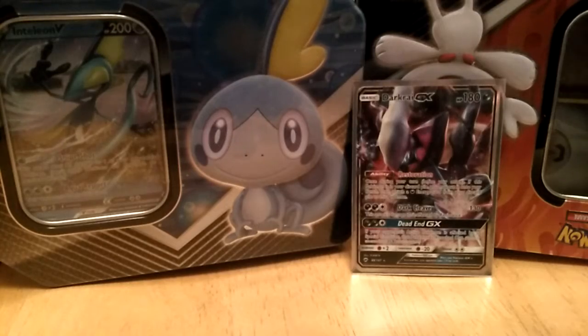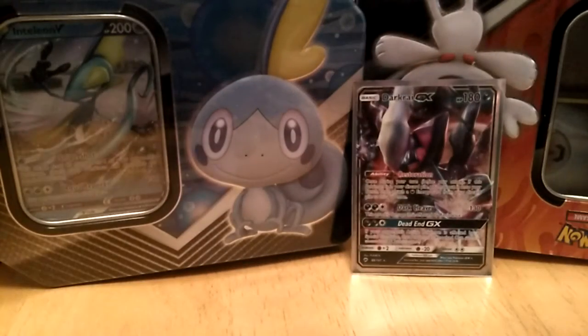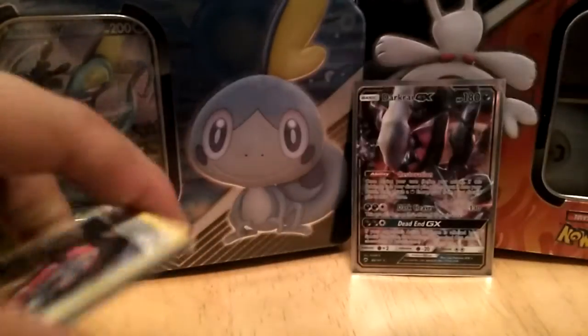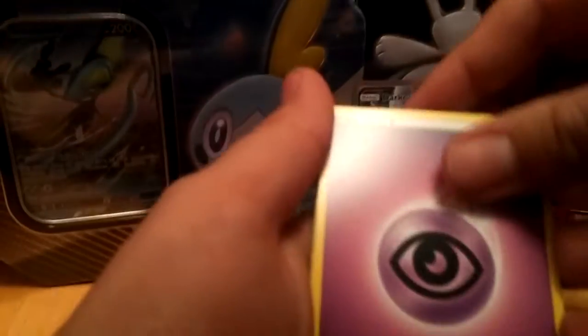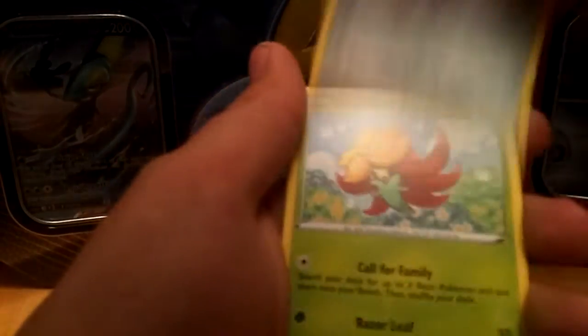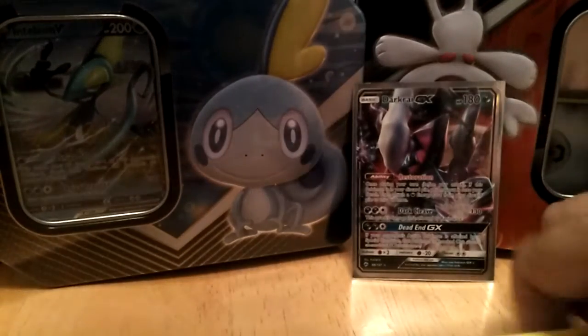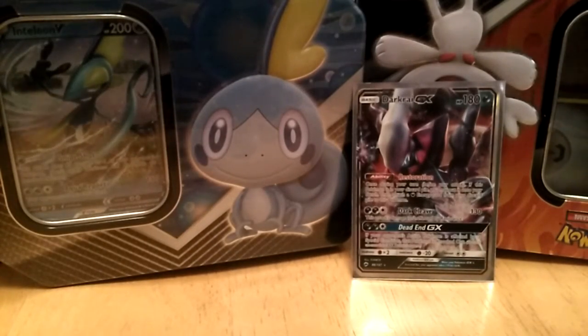All right, let's get into the Sword and Shield pack. Yamper — oh, we didn't have Ponyta's reverse holo and now we do! Kingler, right on, Gossifleur, Goldeneen, Diglett, and we got Ponyta's reverse holo — that was a card we didn't have. That's awesome!